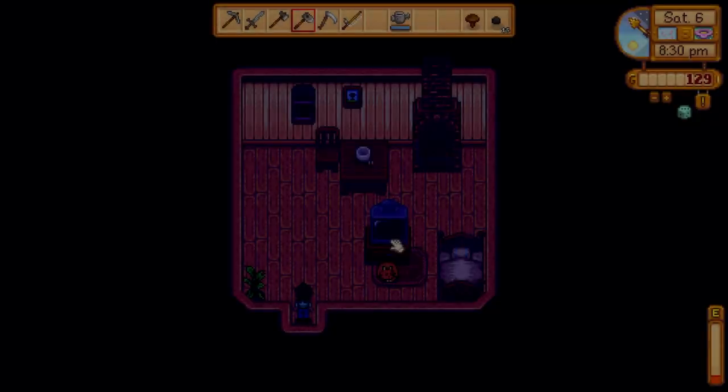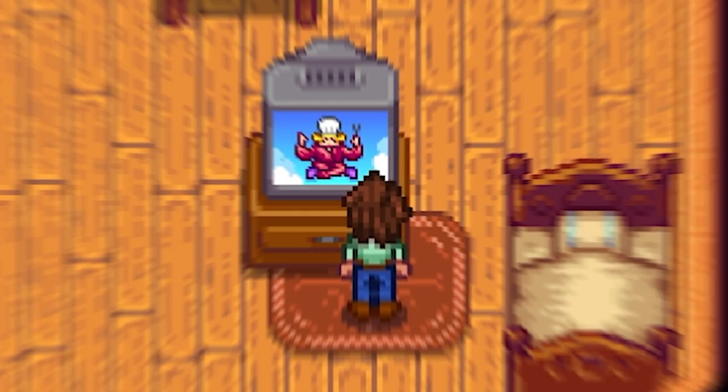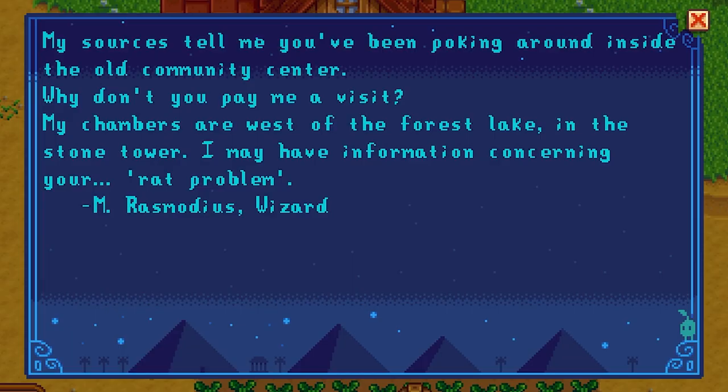Let's go ahead and head back to our farm. Pretty basic day — let's put on the next day. 46 gold. We've learned how to make stir fry. My sources tell me you've been poking around inside the old community center — why don't you pay me a visit? My chambers are west of the forest lake in the stone tower. I may have information concerning your rat problem.